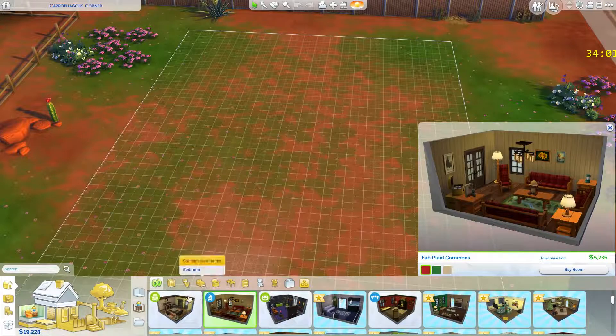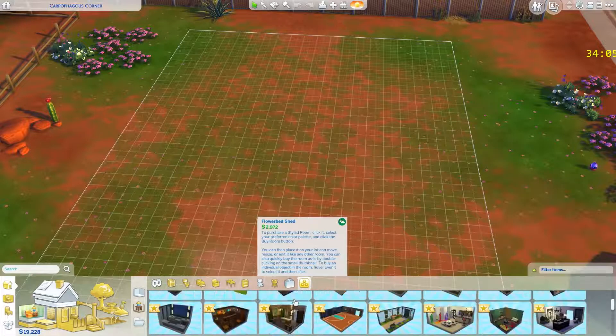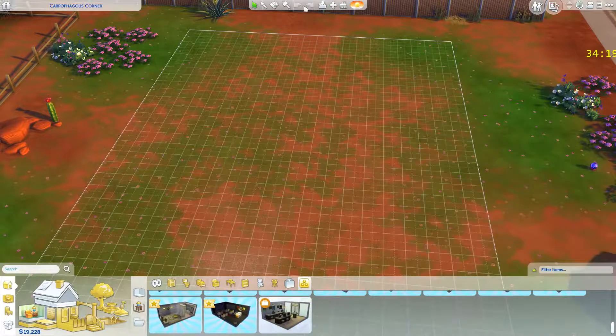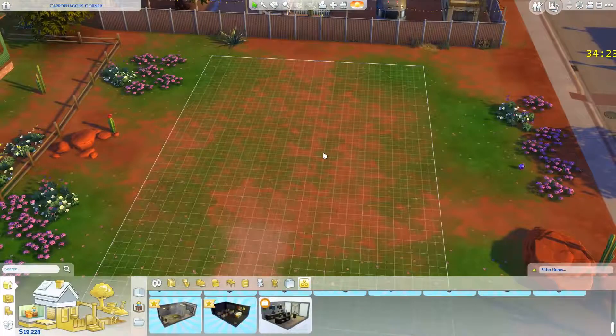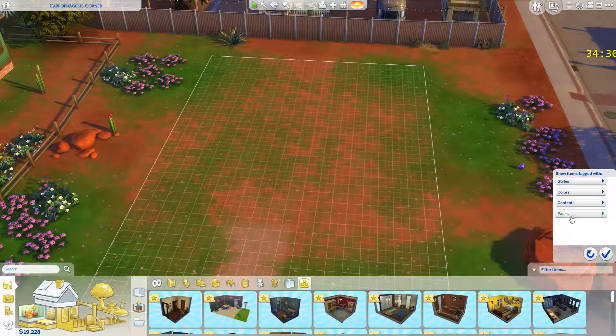Everybody has their own style. Some people like the simple builds, others want extremely decorative — like look at this kitchen, it just had counters and a gas stove. So why would they give us all this content if they just wanted nothingness? Anyway, let's go through the Build/Buy portion of the review.